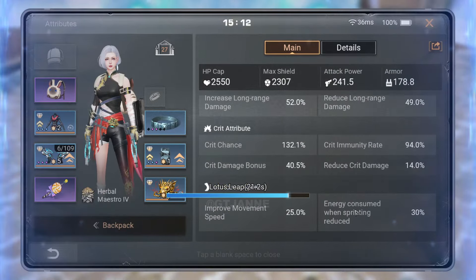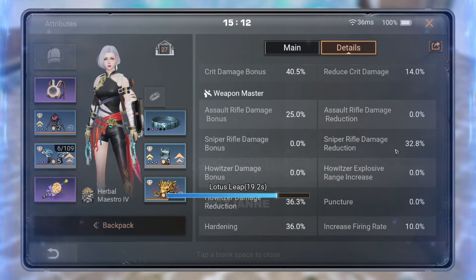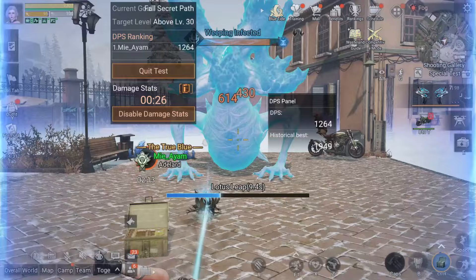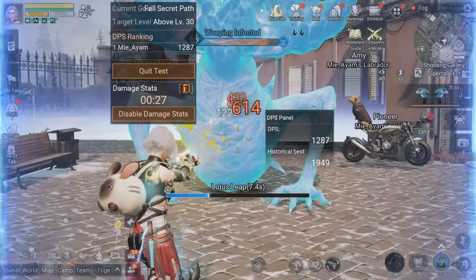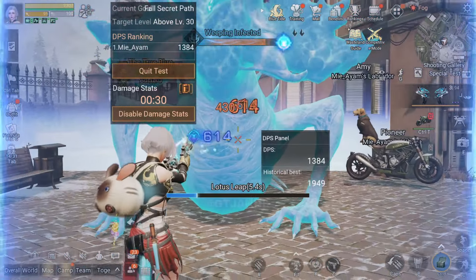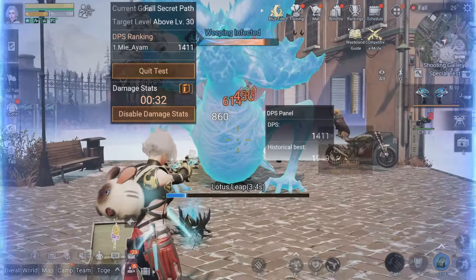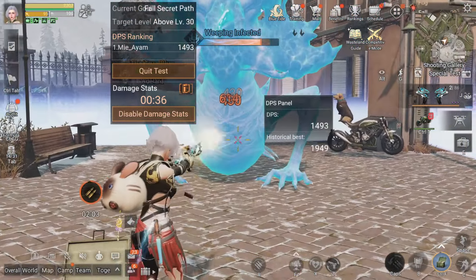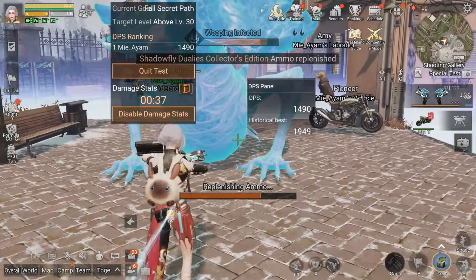If Lotus Leap's passive effect worked properly, it might be the top choice, especially with the 200% extra damage for five seconds after rolling and using the active skill. What about you? Which Mimicry would you pick, and why? Do you think the issue with Lotus Leap's passive effect is a bug, or is it just me not seeing any changes?